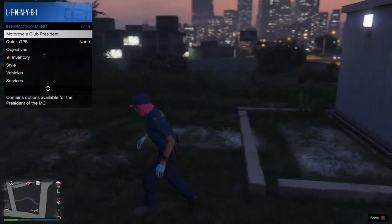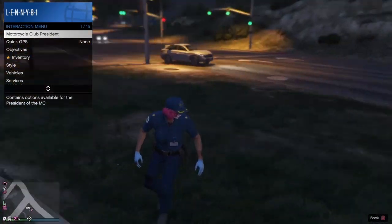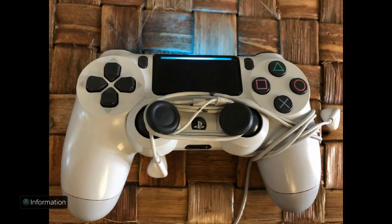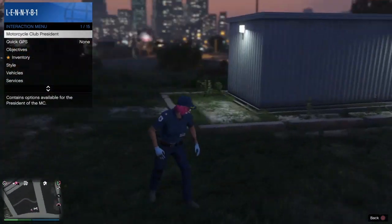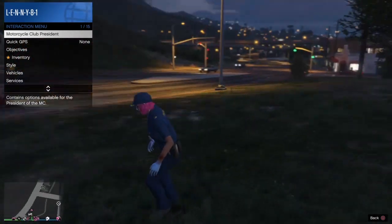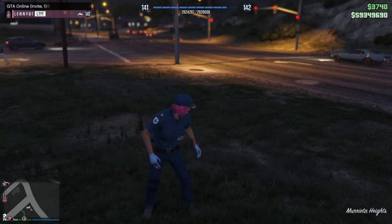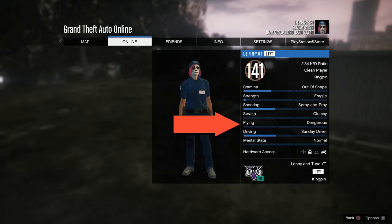Bring up your interaction menu, and once you're walking set your controller up — you'll see in the photo in a second. Wrap earphones around your L3 and R3 and put them towards each other as you're walking, and with the interaction menu open — same as the running stamina one — as you can see I'm just walking in circles. Now once that's full, you can just back out of the interaction menu and see when it goes up, but this one can take a couple of hours to do. This will build up your stealth, so if you're doing missions you're a lot more stealthy and don't get caught, especially in the new heists.